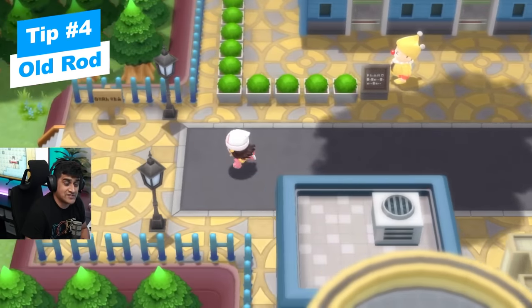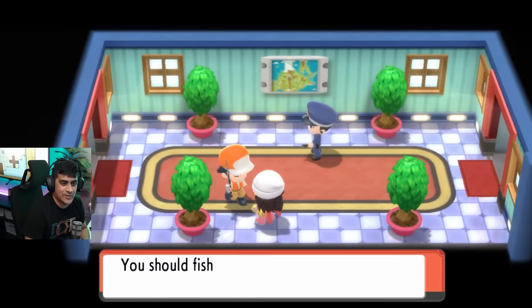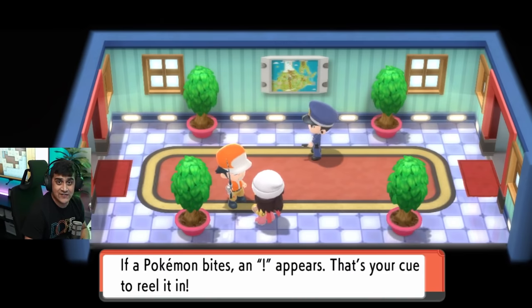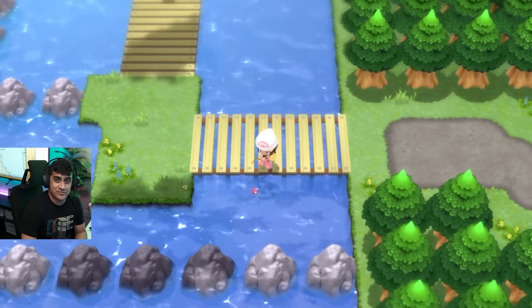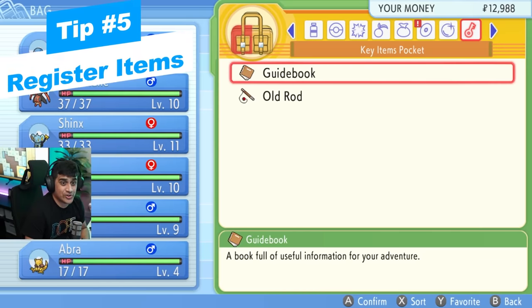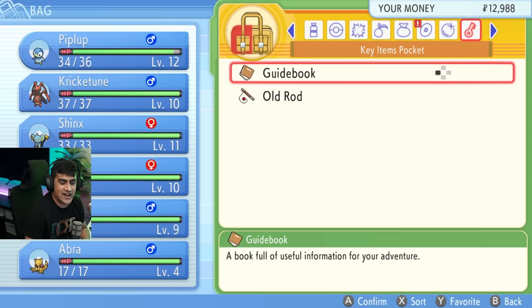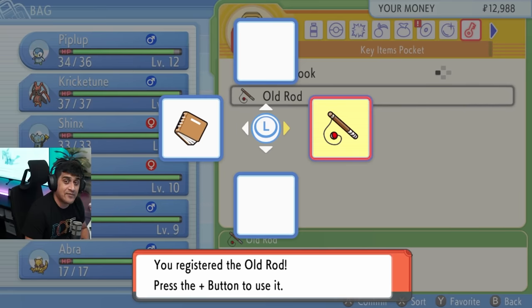Another important thing in Jubilife City is to exit out of the west side and talk to the guy there who'll give you an old rod so you can catch Magikarp. You should be able to find it in your bag under key items. Also, make sure to register important items to your controls — your fishing rod, bicycle, Vs. Seeker, Grand Underground tools, etc.